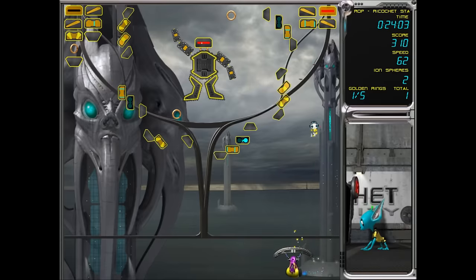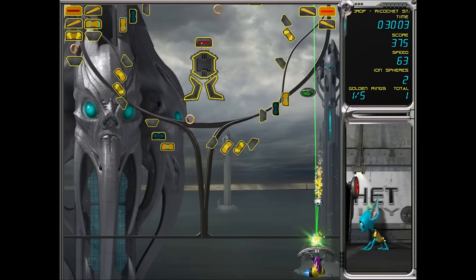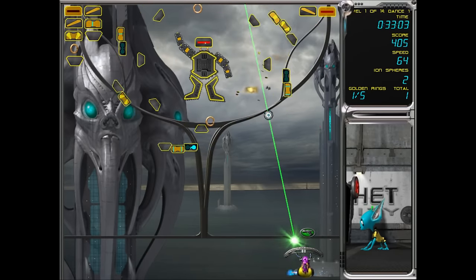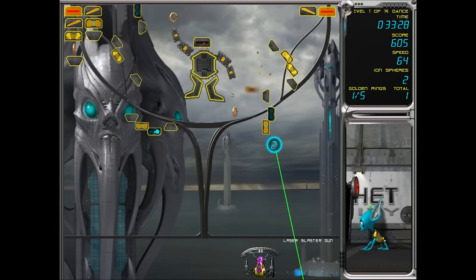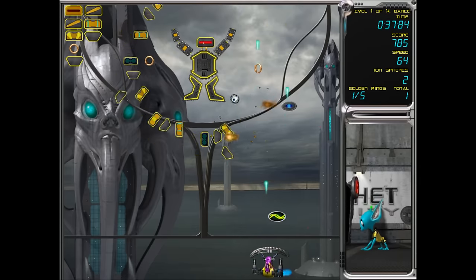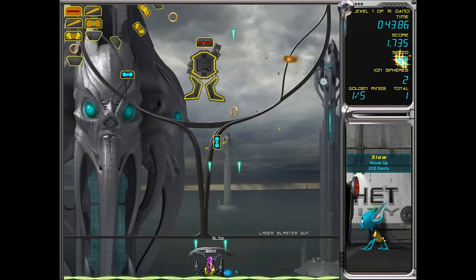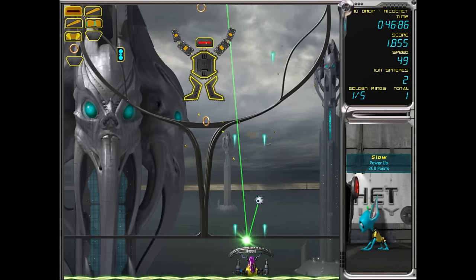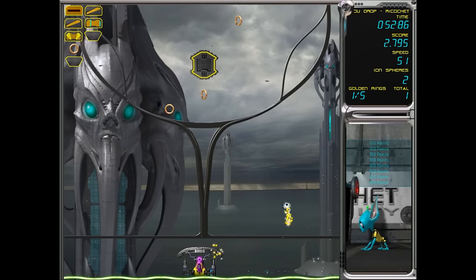These blocks contain power-ups. We got the laser! 'Laser Blaster — press the left mouse button to fire your lasers. Obtaining more laser blaster power-ups will increase your firepower.' Let's give this a try — oh look at that, that's sweet! And here we got a safety barrier, so if our ball falls down it'll bounce off. We've got two laser blasters now, so much more firepower.